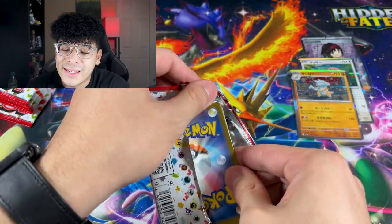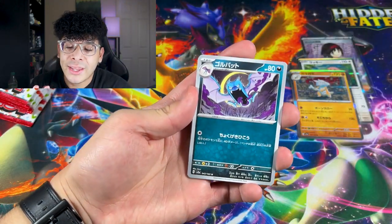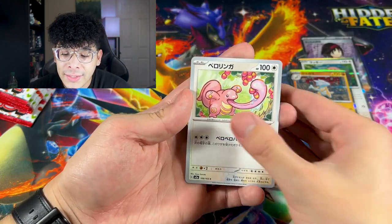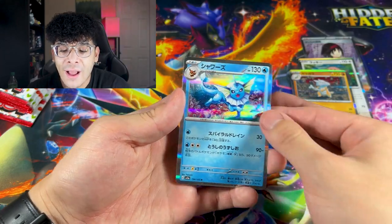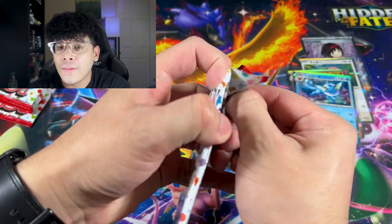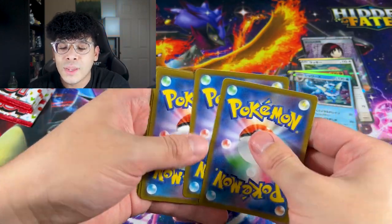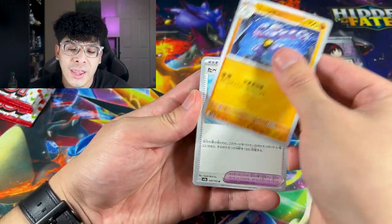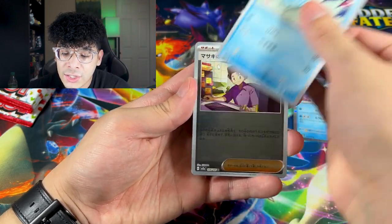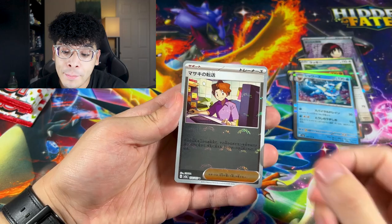Third booster pack — we got Golbat, an Old Amber, a Lickitung, Oddish — that's adorable — and we got the Vaporeon. Just a reminder: you are guaranteed a hollow in every single pack. So if you see a hollow in every pack, don't think you're on a streak of pulls, because you're not.